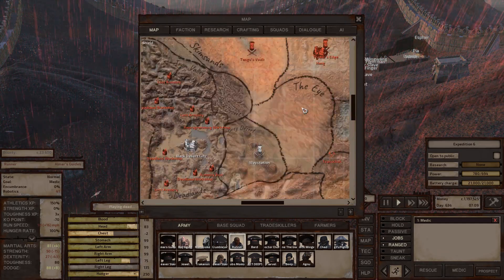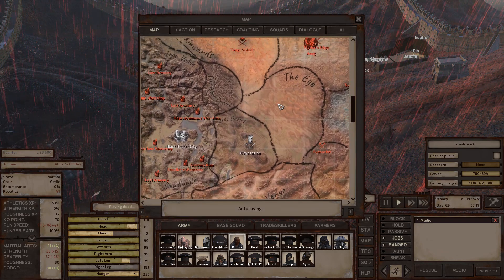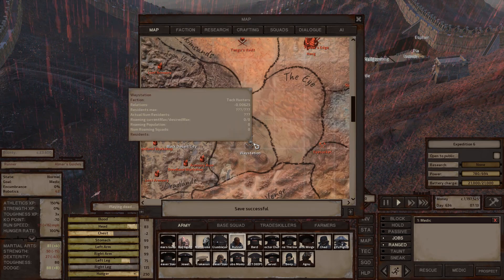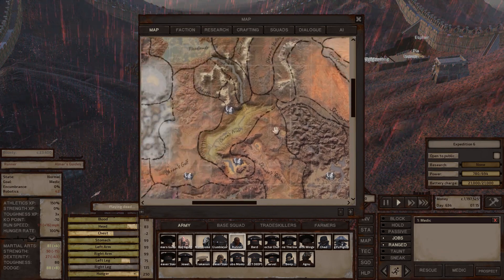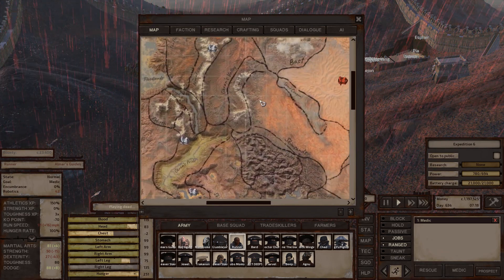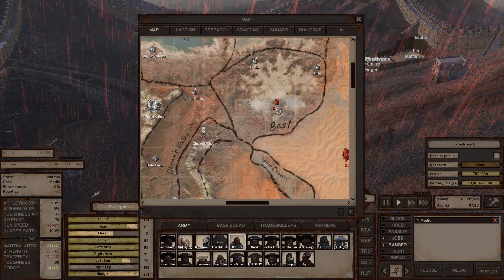Gut only has one notable location — a strange camp where someone gets very aggressive if you get near him. He has high stats, so he's a good enemy to raise your stats against. The Eye has nothing to find. Gray Desert has one waystation owned by the tech hunters — it operates like most other waystations with a bar and a shop.